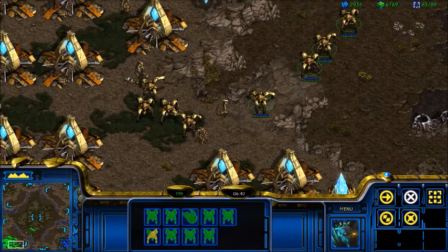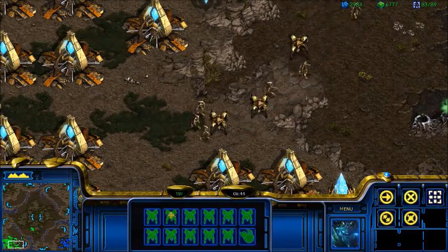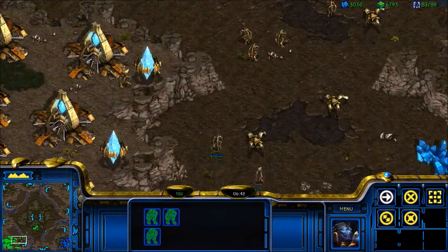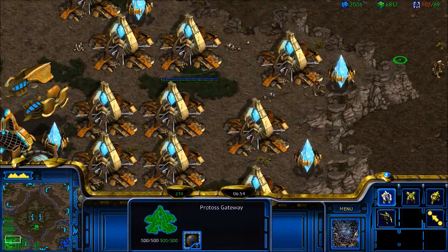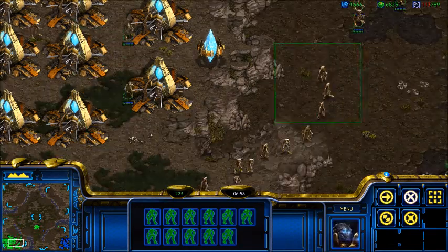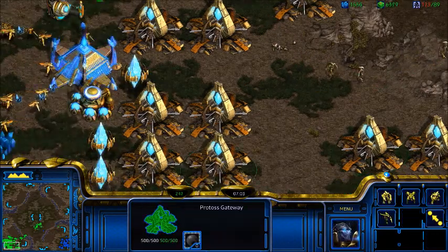Hotkey four becomes my Speedlots to raid the tank lines. Five becomes a mix of Zealots, a couple Dragoons, maybe a few High Templars, and it gets more varied after that. Six is a mix of Templars, Zealots, and Dragoons, and seven becomes my Arbiters because that's later game.